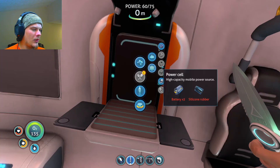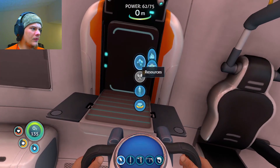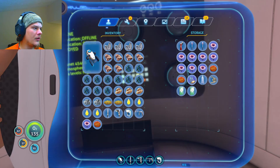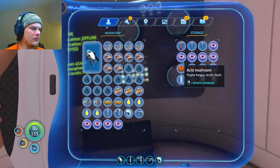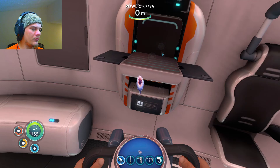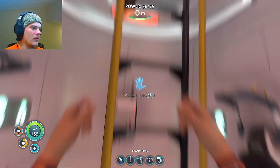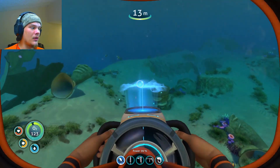Okay wait — do I need a power cell or do I need a battery? I guess batteries — I need batteries. So what do I need for the batteries again? I need copper ore and acid mushrooms — I have plenty of copper ore. I just need the acid mushrooms. I'm still on the search for lead — all I really need is lead.